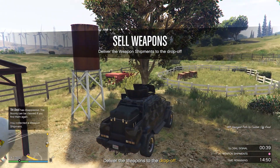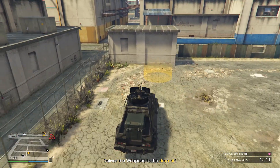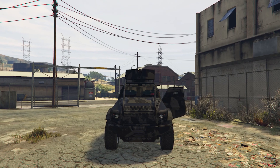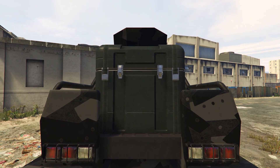In the gameplay, you will see that I have to deliver this insurgent to a drop-off location, and when I finally deliver it I get rewarded with 420k. Just remember — before you sell your stock, make sure you resupply and then sell your stock altogether. This will save you some valuable time instead of going back to the bunker and buying more supplies.